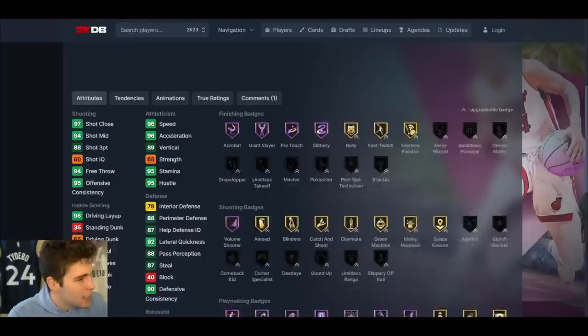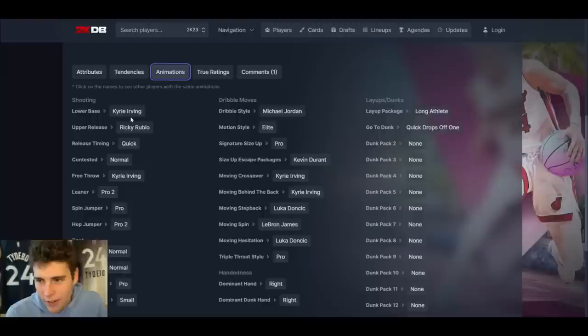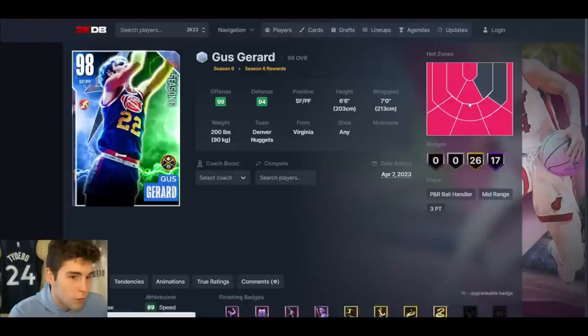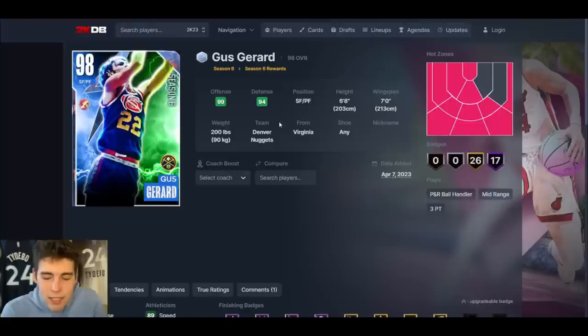Rod Strickland up next — another Season 6 reward. 6'3", 6'6" wingspan. 88 3-ball, decent playmaker, not great defensively. Release: wide Kyrie on Quick — not even Very Quick. Another card — he's got Quick Drops but just not good in MyTeam. This has to be one of the worst all-around things I've seen.